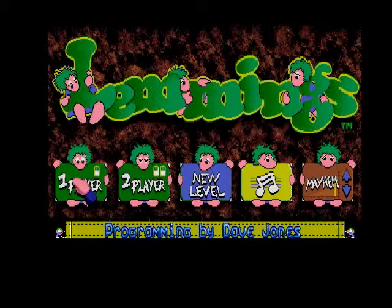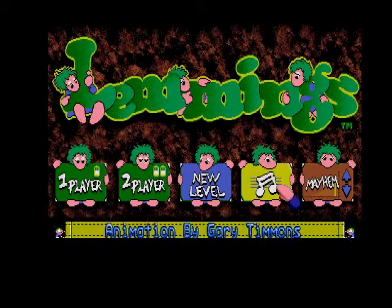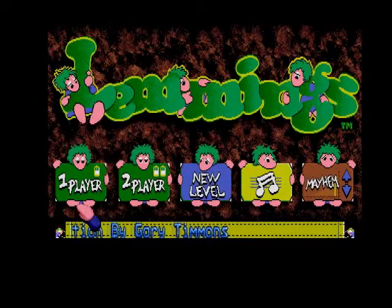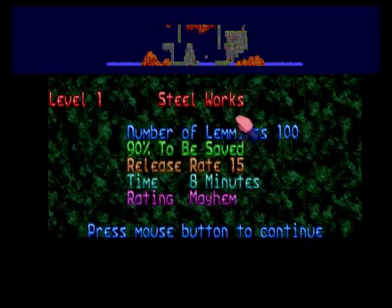You can choose between music and sound effects, and you can turn the music off if you want. Now you're going to see how hard this is going to be. It gives you subtle hints sometimes on how to play. Number of lemmings: 90 to be saved, release rate 15 — that can all change. You get eight minutes to complete this level, and you're probably going to need it. Let's see what happens.